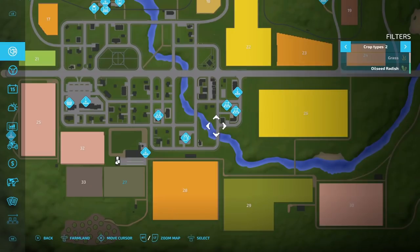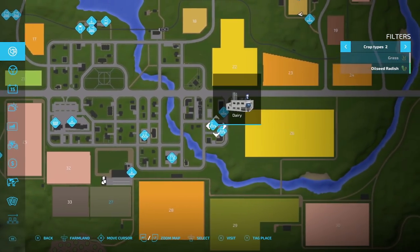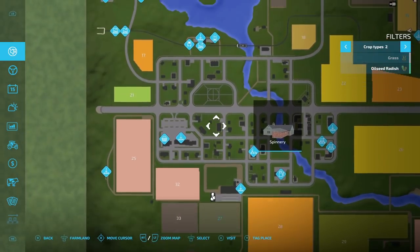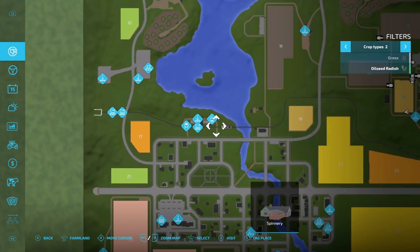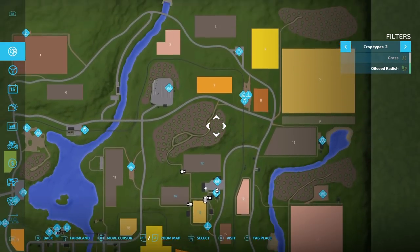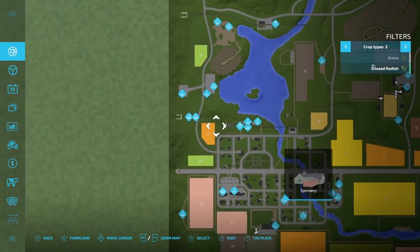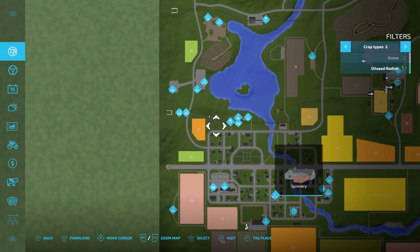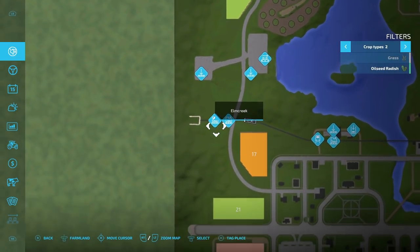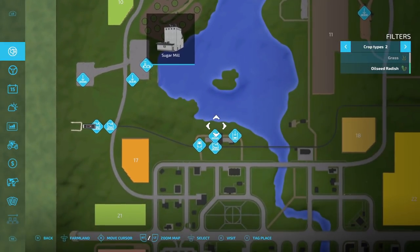The crops are the regular crops you usually get. You do have factories on here — a dairy, a bakery, and a spinnery. You can see the train right there. The train used to come down the full track, but now it looks like you can only go to Elm Creek. Got the sugar mill right over there, and the sawmill and everything is right over here.